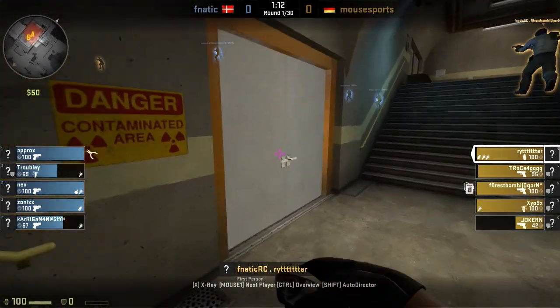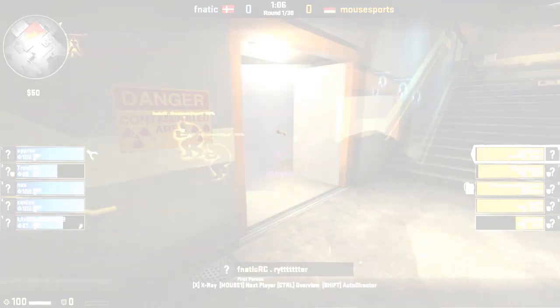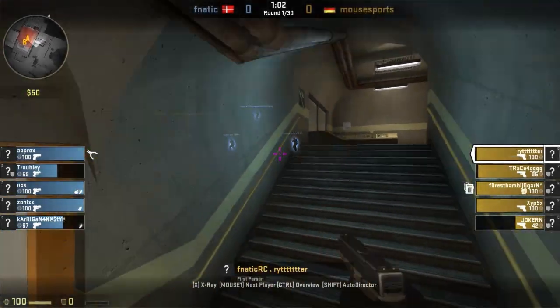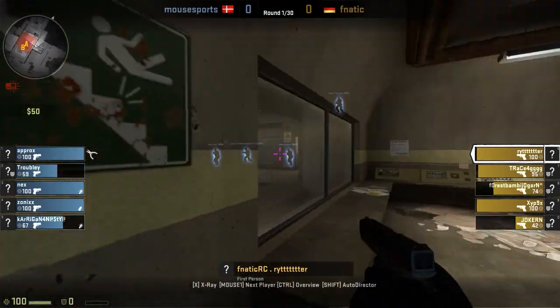Once Frizz has cleared window room, he smokes the bomb site and throws two flashes towards ramp. This provides cover for Frizz to then get the plant. Once the bomb is down, he sets up in window room.